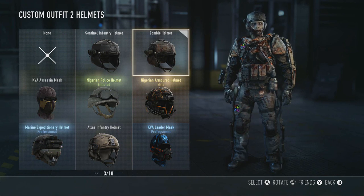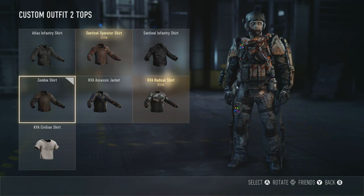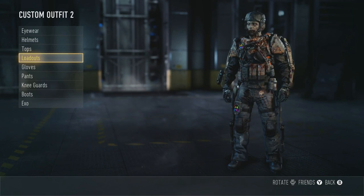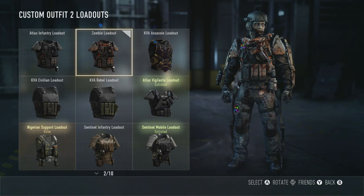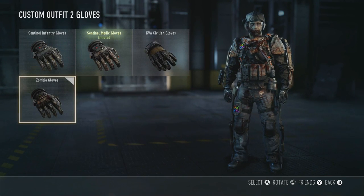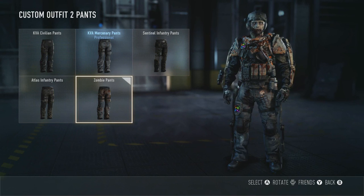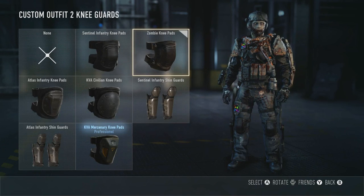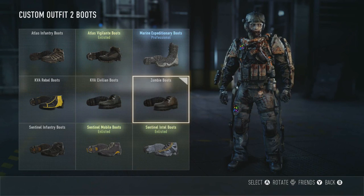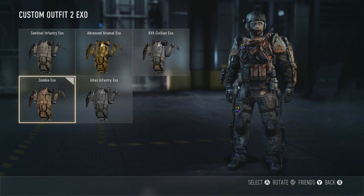You get the zombie helmet, which is kind of a retro looking, almost like an old school fighter pilot helmet. You have the elusive zombie shirt itself, which is pretty cool looking. We have the zombie loadout as well, which is pretty beast mode. All of these, or most of these, have blood stains and stuff like that. The zombie gloves look pretty cool as well. We also have the zombie pants, which are pretty nice. Kind of boring zombie knee pads, but they are zombie knee pads. The old hobnail zombie boots as well, and to complete the outfit we have the zombie exo.